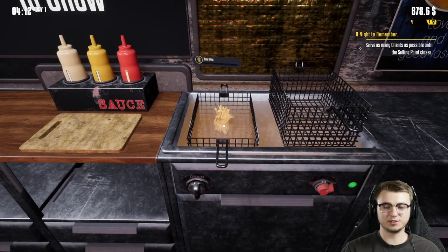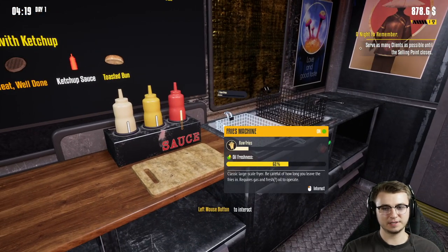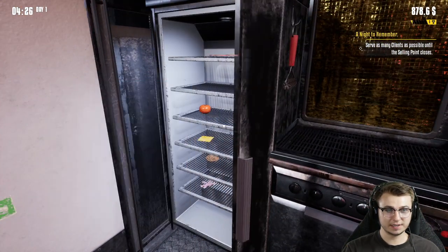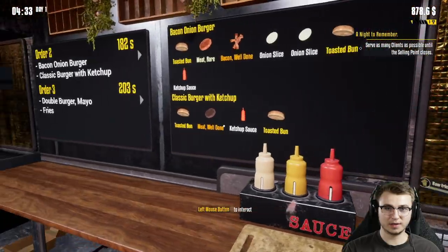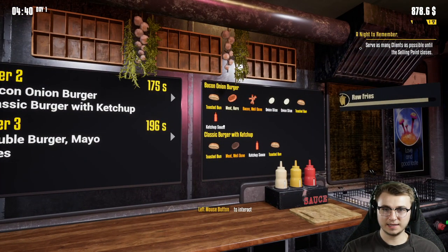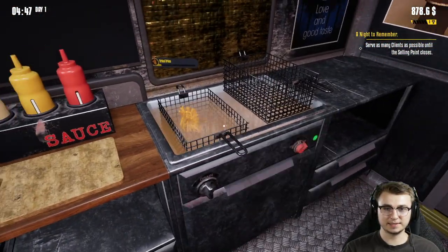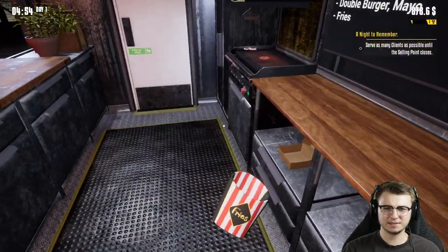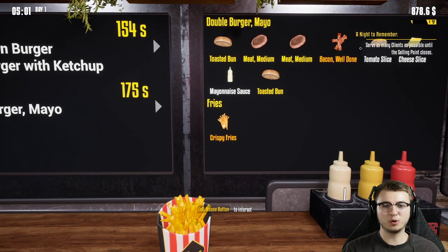All right, so you've got to put them in the basket before you drop it — that's good to know. Let's do the one with the lesser time, although the fries are for the next order. Meat rare — there's a first, haven't had that quite yet. Let's get the grill turned on. We're going to need some more gas here before too long as well. Fries are coming along nicely. We need some bacon — some well done bacon. And then onion, that's a new thing as well. We did decide to put that in the shelving unit. These are just — oh God, they're crispy. Of course they are.